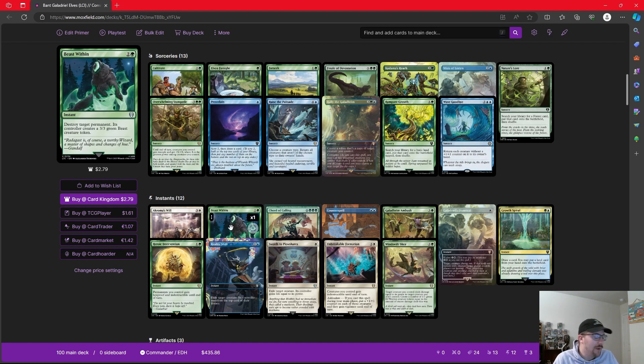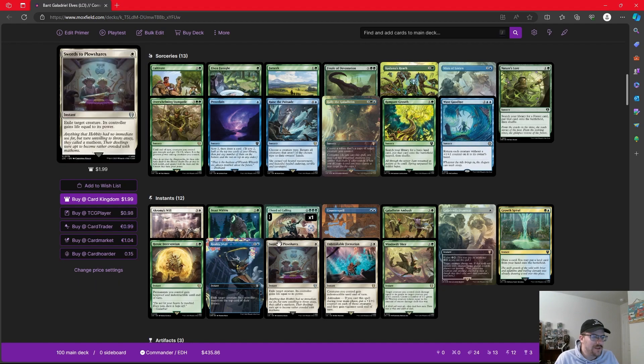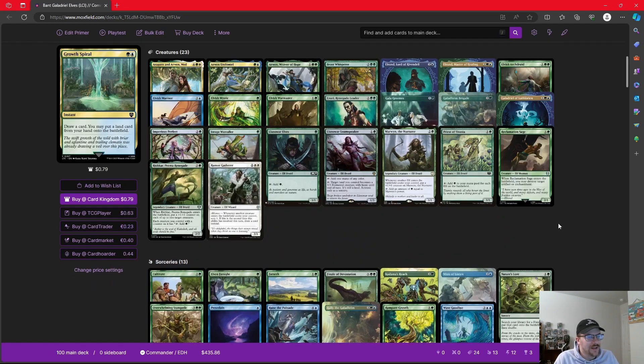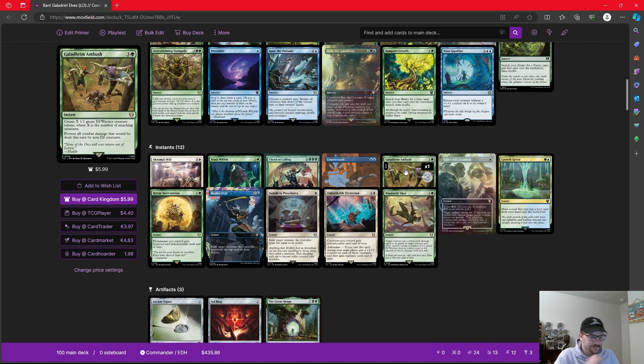Beast Within is mostly going to hit artifacts and enchantments, but hitting a creature if we need to makes sense too. When we're going to make a ridiculous amount of mana, something like Chord of Calling makes a ton of sense — we can convoke, tapping our tokens to help pay for it. We pay it choosing a value for X, search our library for a creature card with mana value X or less, and put it on the battlefield. This is great on someone's end step if we want to go get a particular creature and have it for our turn. The best Chord of Calling target for us is going to be Azusa, and we'll talk about that when we get to the creatures. Counterspell — just to counter a spell. I think counterplay is important in any game of Commander if you can play it, and we're in the right color.